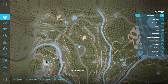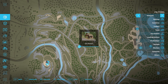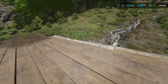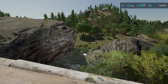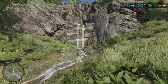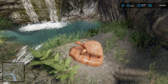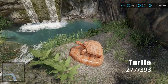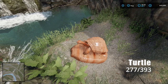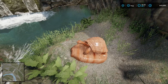Our next collectible is found north of the mine. Follow the dirt road with the little wooden bridge north of the mine area — you'll find a beautiful creek and waterfall. Sitting right underneath that waterfall is Mr. Turtle at coordinates 277, 393. He's probably my favorite one.